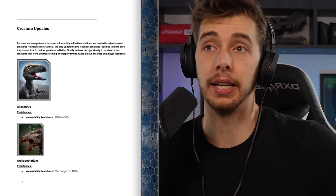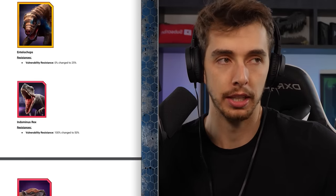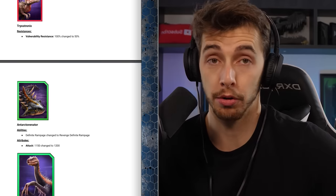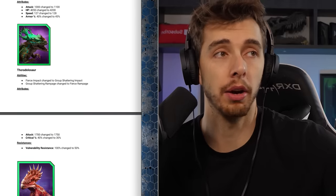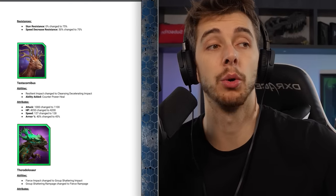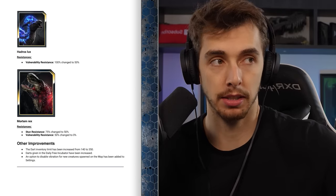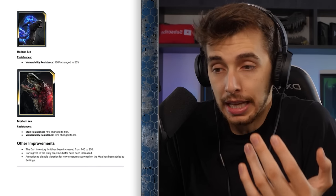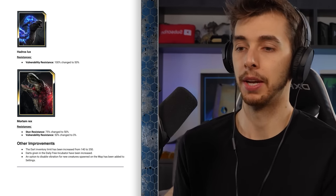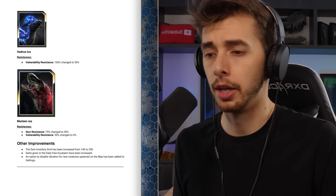A lot of dinosaurs have now had their resistance to vulnerability updated. Basically they're just saying their resistance to resilient has been changed — there's so many of them, a lot of them probably were just at 100% resistance because honestly nobody really used it. It has now changed completely. There were some good updates — Utarinex got a major buff, the deer also had a big buff, but mainly everything else has had its vulnerability resistance changed.